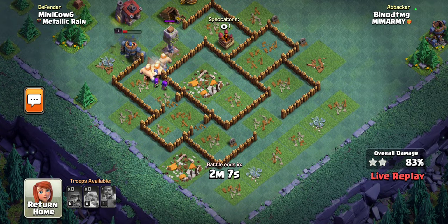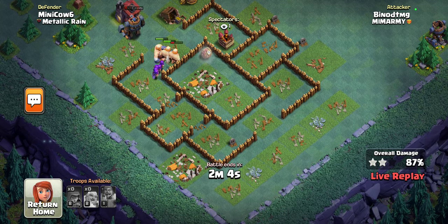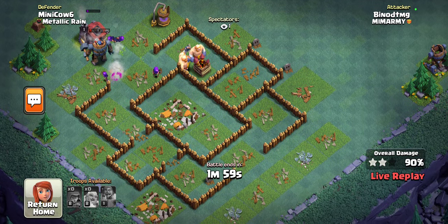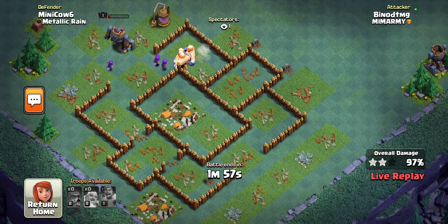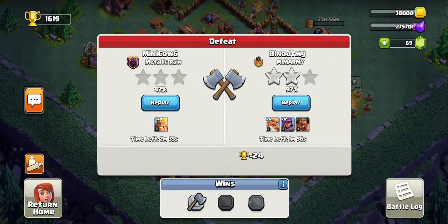We have a person coming in. This is going to be our first three star — our opponent is going to get a three star on this base. Because of the multi-mortar, we were getting three starred before getting the mortar. And once we got the mortar, that was what was really defending us against those three stars.